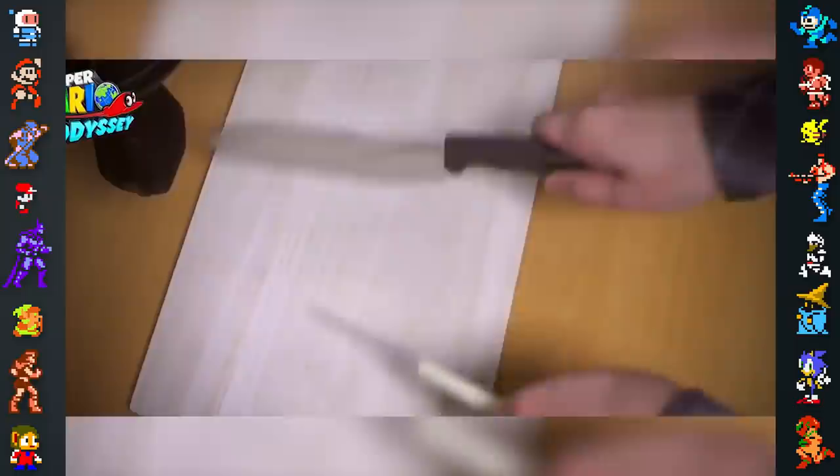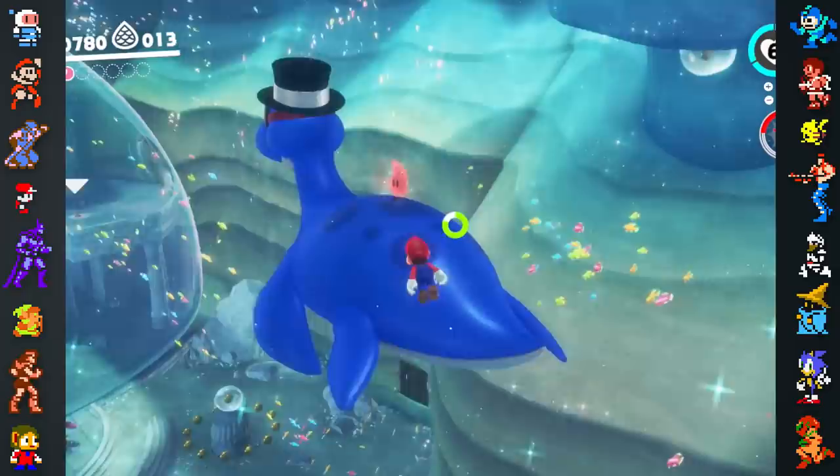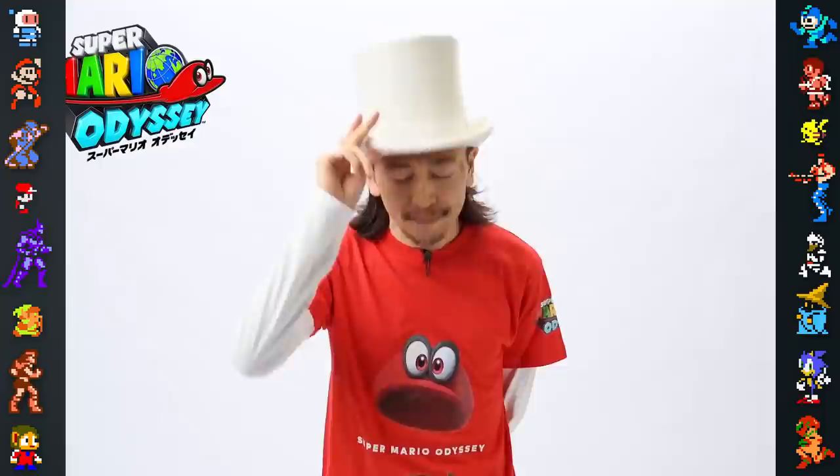Although Odyssey's levels all have a unique and consistent theme, they didn't start out this way. Each level was made with a different gimmick in mind and an appropriate theme was added after. The game's desert stage being based on Mexico came from director Kenta Motokura's trips to the country. Mexican culture left a strong impression on him and found its way into the level, as well as a costume for Mario.